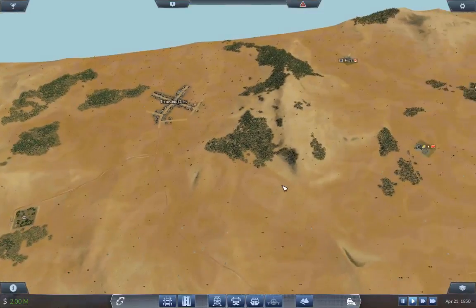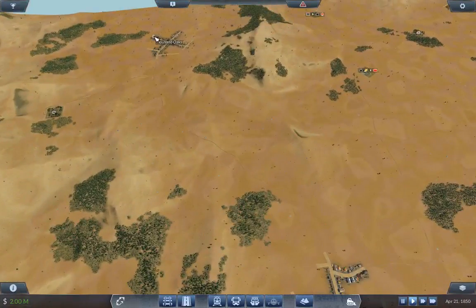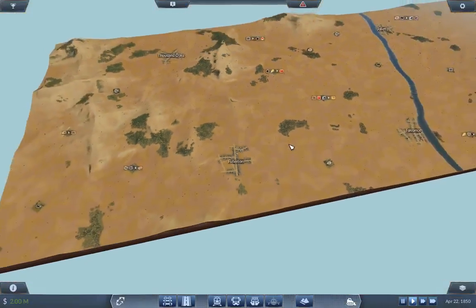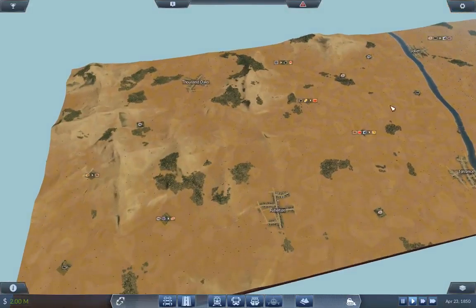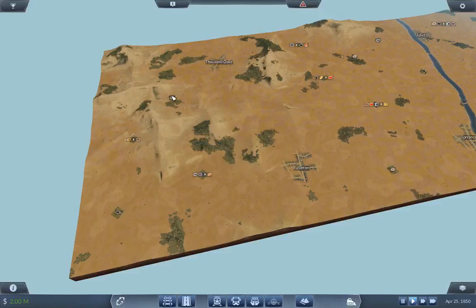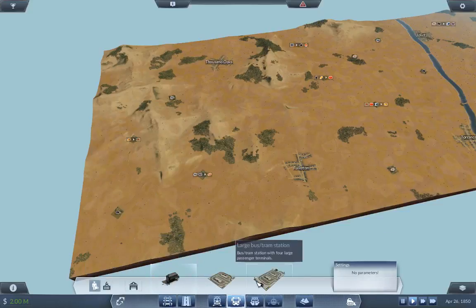The way you do that is through multiple lines. For example, I'd connect Thousand Oaks over to Fullerton with a train, which is probably the first thing I'll do. First I'm going to look at all the other resources nearby — we have stone over here and construction material there, so we can connect these with a train or some kind of transportation vessel. We have trains and then we have buses.